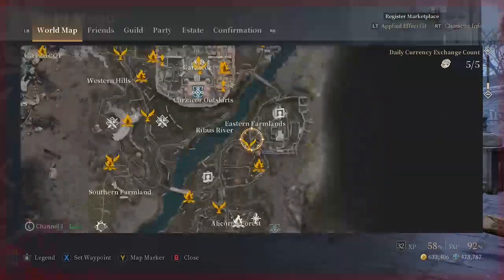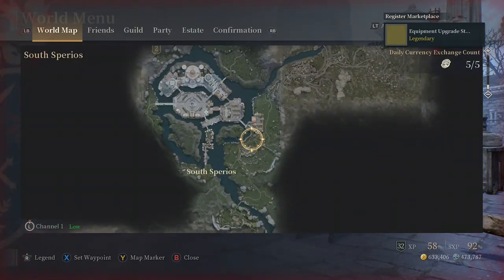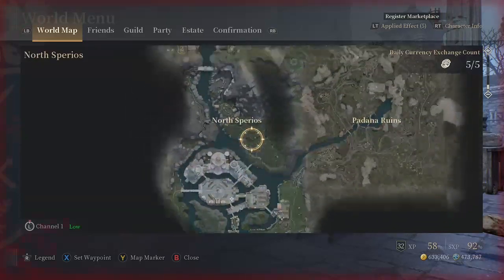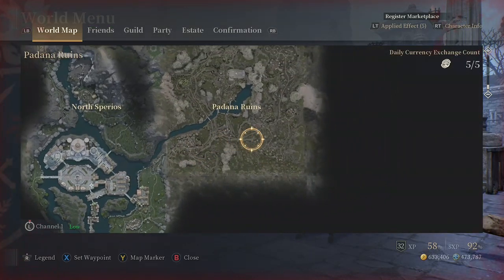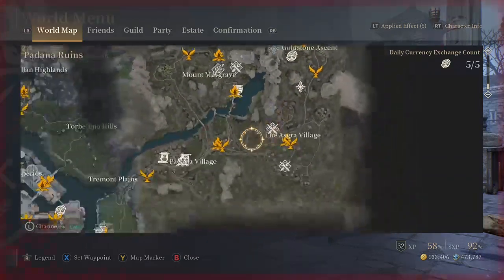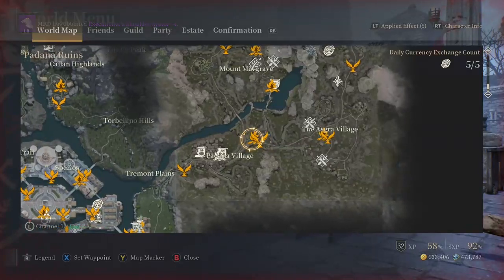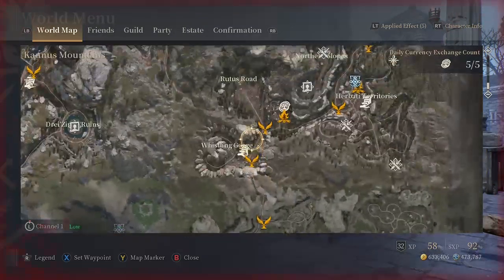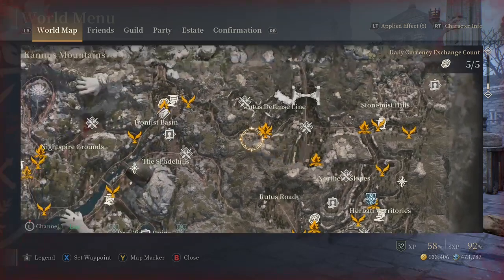Come down this way, go back towards the Wolf King area, then unlock the north. Keep exploring — North Sparios is a dead end, so just follow the map, get all the bag space there, then move right to Padana Ruins. Going towards Goldstone Ascent will be a dead end, so finish that up. From Padana Village, in the middle section between those two points, take either road towards Mount Margrave and explore to get all the bag space in that area.